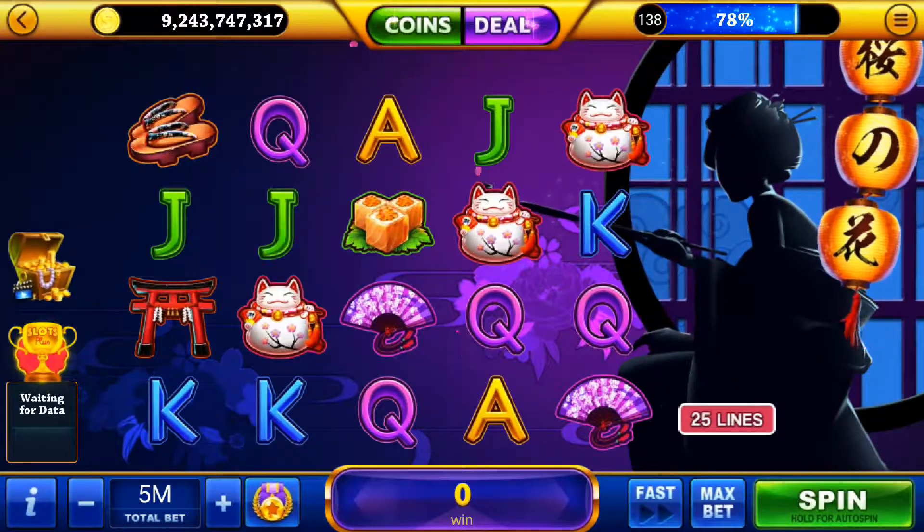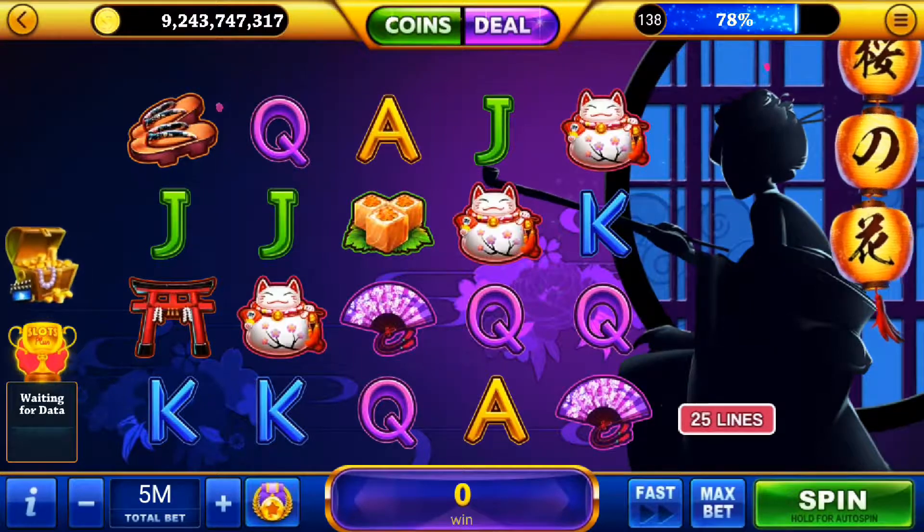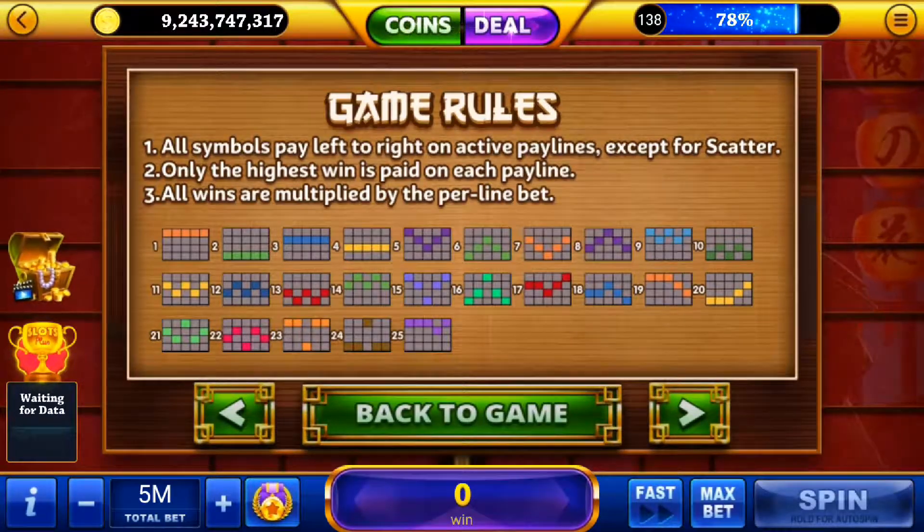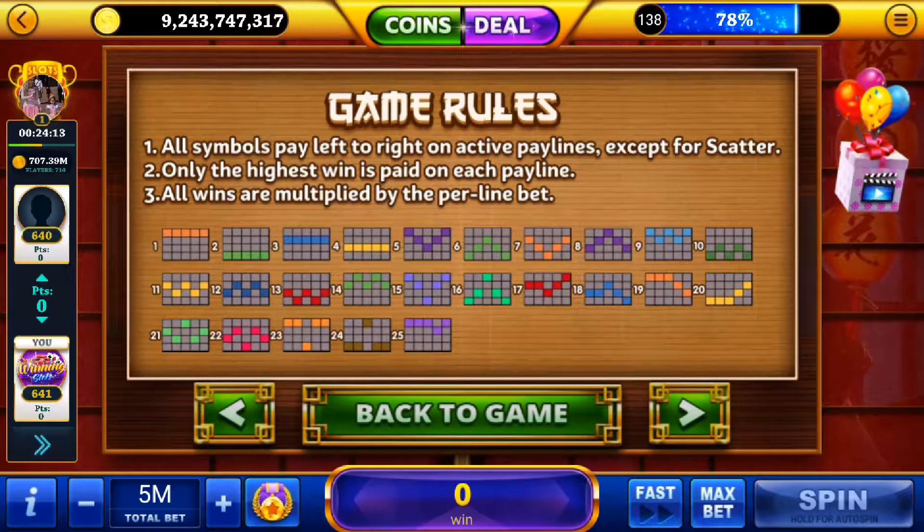The rules here are pretty straightforward, so we'll just take a quick look at them before starting our spinning. All symbols pay left to right on active pay lines. Only the highest win is paid on each pay line, and all wins are multiplied by the per-line bet.